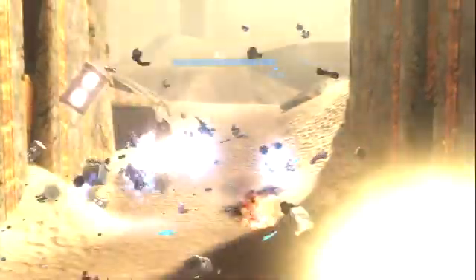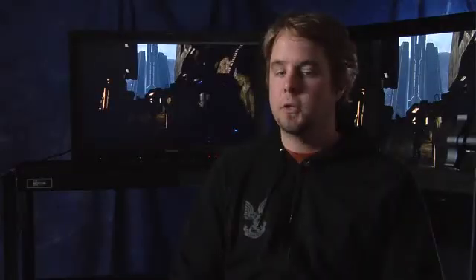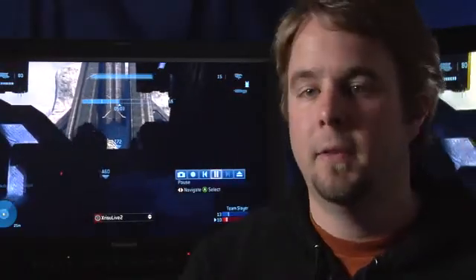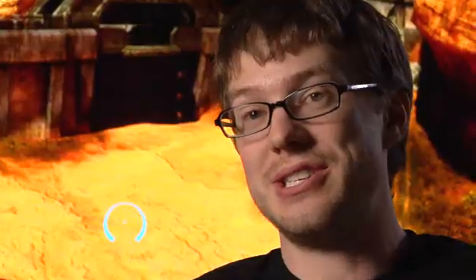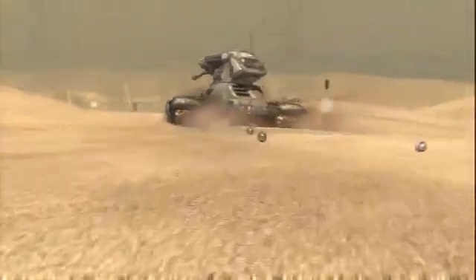We're giving players the tools to basically play Halo how they want to play it. They can set up any map however they see fit. It's just crazy how much a map will change with just a small variation of weapon placement or where the flag spawns in CTF. If you want to in Forge, you could build your own base on the beach, add some turrets for defense, add some crates to hide behind. Forge is actually an old school Bungie name — it was the name of the map editor for the Marathon games. It's kind of a nod to the hardcore Bungie fans.